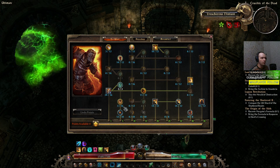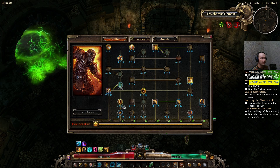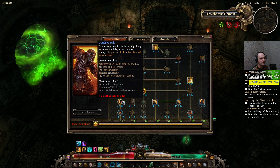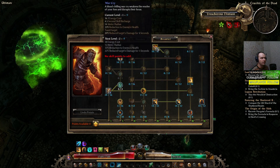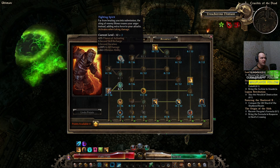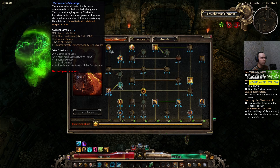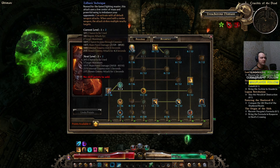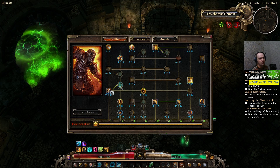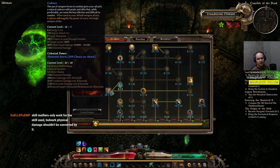With Scars of Battle I only need one point in Decorated Soldier to reach 97% armor absorption. Military Conditioning gives more physique, health, defensive ability, and survivability. You need one point in Menhir's Will, one point in War Cry, lots of points in Fighting Spirit for more offensive ability. One point in Markovian's Advantage and Zoltan's Technique — though note those two only work during the two auto-attacks before Cadence triggers, not on Cadence itself.